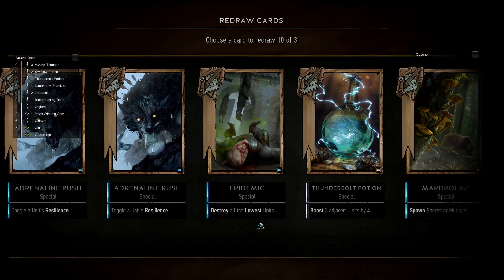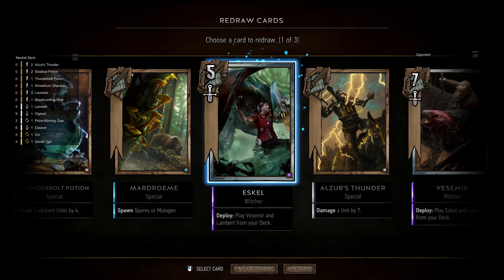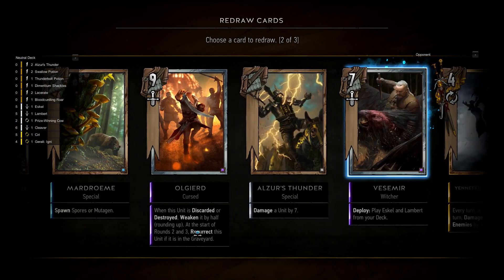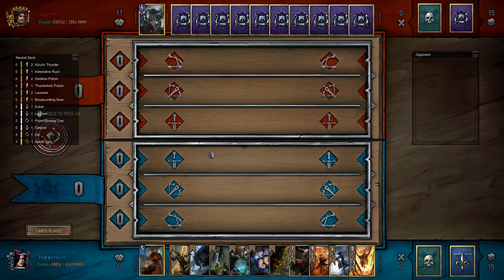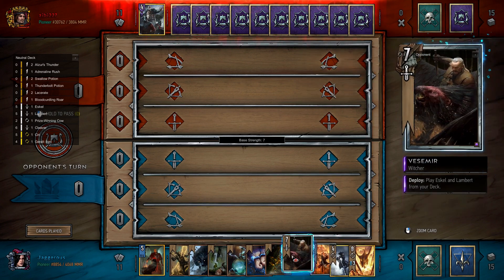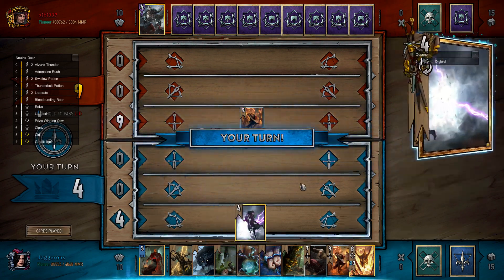Logically the only way I could see this deck succeeding is if we go against a non-meta deck. We have Vesemir, Lambert, and Eskel, so we can actually mulligan Lambert and Eskel, which means we're in a pretty good position for not drawing them. We have Lightning Potion, Epidemic, double Adrenaline Rush — do we want double Adrenaline Rush? I'm going to mulligan one and take that risk. We got Shackles — that was not so good. Is this Axemen or is it Discard? We have Yen, which is good. We could try a Yen/Villentretenmerth strategy this round and then go for a Vesemir/Thunderbolt Potion strategy next round. We're lucky we won the coin toss — okay, it's Discard.